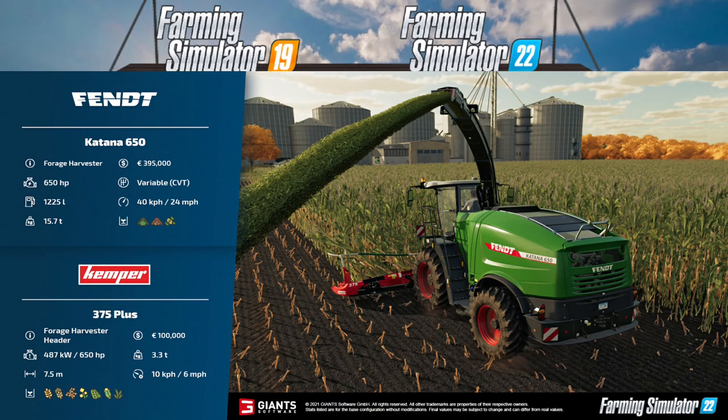First up we have a Fendt Cantora 650. This is a forage harvester and it will cost you 395,000 pounds. It has 650 horsepower, variable CVT gears, requires 1,225 liters of red diesel, has a top speed of 40 kph (24 mph), weighs 15.7 tons, and can handle all the crop types as shown on screen.